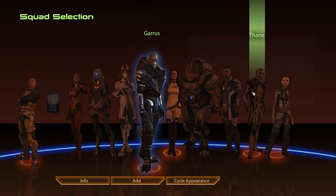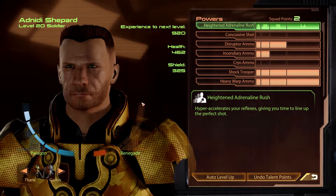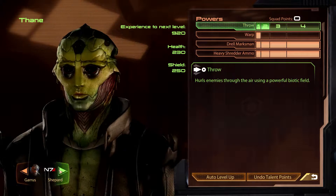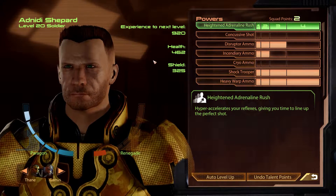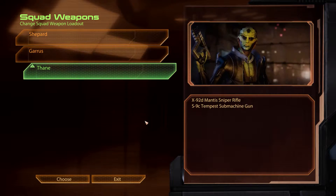We fought one of the colossi, and I think they won't have one of those down there in the side mission. We have no skill points to spend, nothing new in the weapons department apart from the upgrades we bought. So yeah, let's see what we'll find.